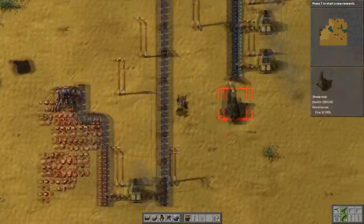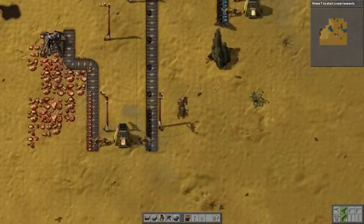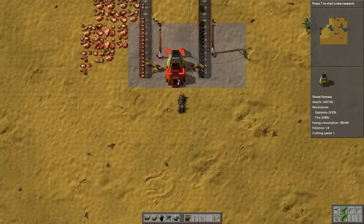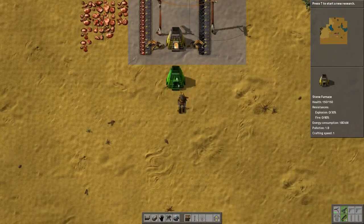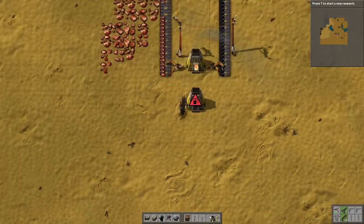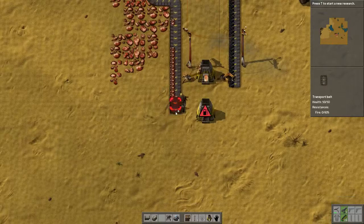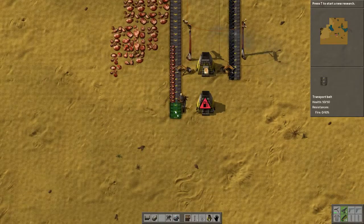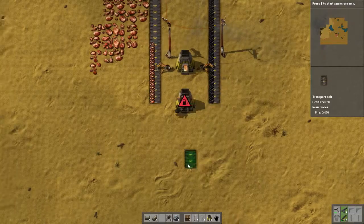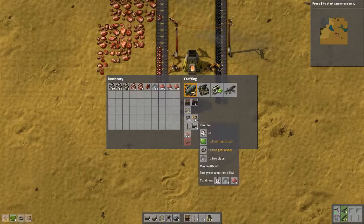Alright, so now we've got our iron automated, we've got our copper automated. We can add another copper smelter down here — one space in between, right there. Perfect. We'll push these down, and I'm out of inserters, so let's build some more inserters.